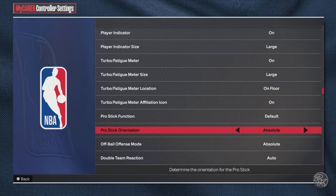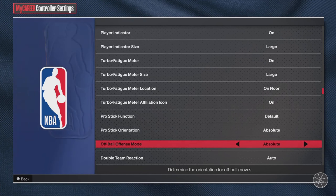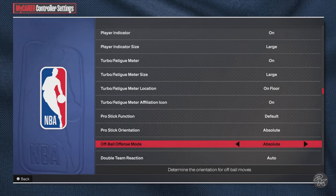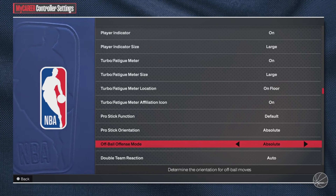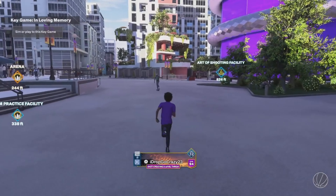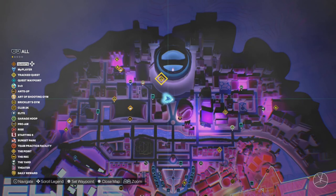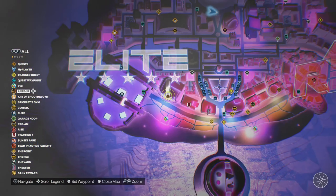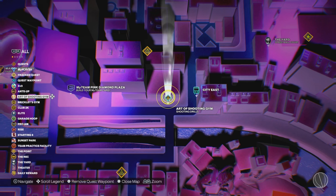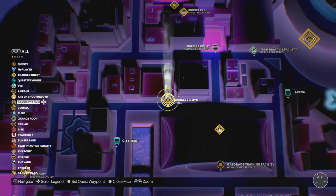When it comes to the Pro-Stick orientation, make sure you guys have that on Absolute. This is very, very important. And make sure you guys have the Offensive Mode on Absolute as well. The main key thing is that the Pro-Stick orientation is on Absolute — that is very, very important. I do believe 2K will have that set off for you by default, so just double check. The reason why it's important is that any dribble move you guys perform in the game, the game will let you register it — it doesn't matter if you guys are dribbling towards the hash, towards the corner, or the base side. The game will also let you do any move, so make sure you guys have it on.